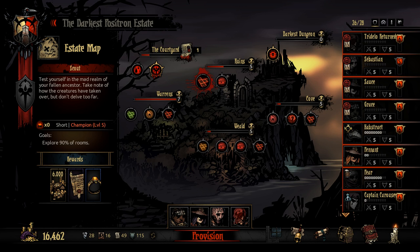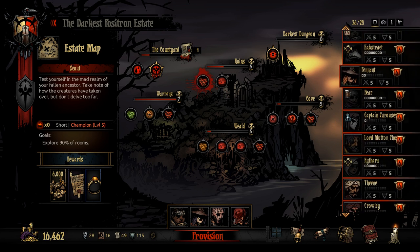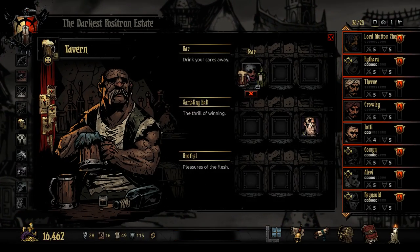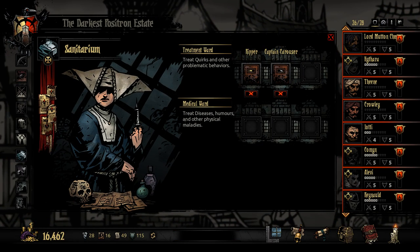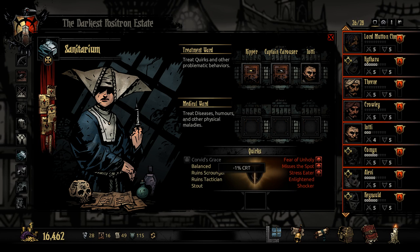So I spent a ton of our money — like 40,000 gold. I put a whole bunch of people into Stress Management. I put a bunch of people into the Sanitarium, actually. Ripper and Captain Krauser are in there. I might put someone else in there as well.